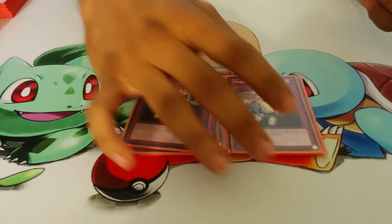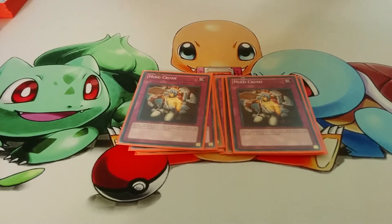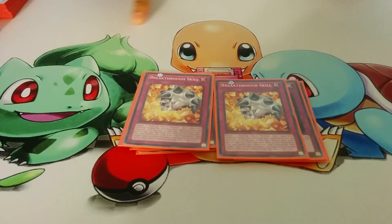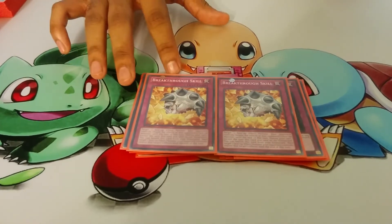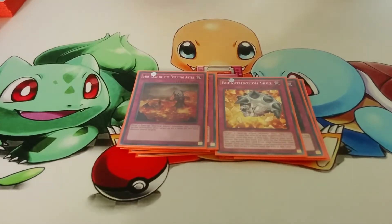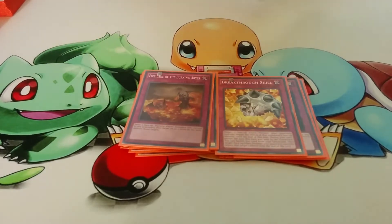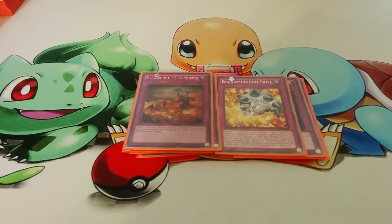And then you have Double Mindcrush — every deck searches these days, so Mindcrush works really well. And then you have Breakthrough Skill. You don't run Fiendish Chain because you don't want to have any continuous traps on your side of the field, otherwise you can't Special Summon. So Breakthrough Skill serves the purpose of negating effects, and if it gets milled you can use it during your turn to negate effects. Then you have one Fire Lake — people main two sometimes, but I side the other one because there are times where you're not going to have two Burning Abyss monsters on the field.